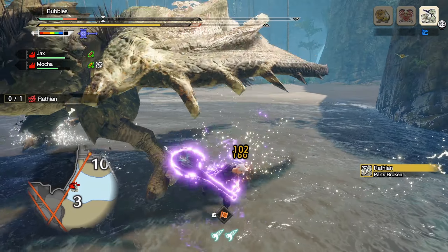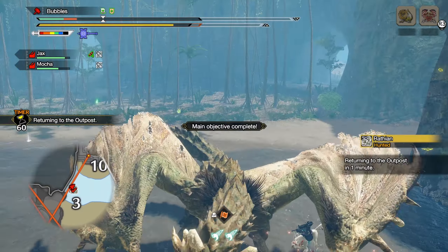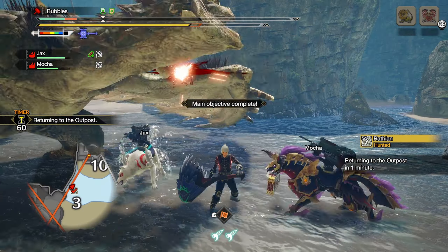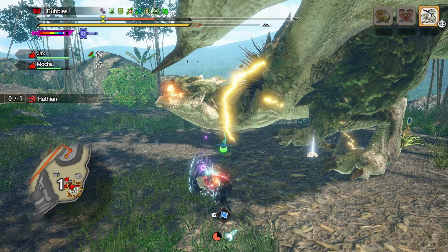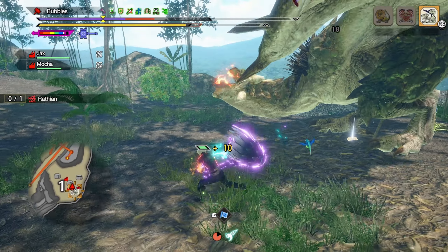The final skills are all personal preference, but I go with Slugger level 3, Evade Extender level 1, and Defiance level 3. On to the gameplay you've been seeing in the background — this build works for both Courage charge mode and Strength charge mode.